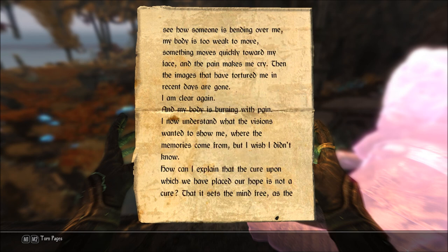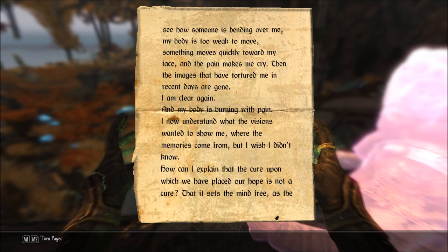Did the visions want to show me what it does? I can see how someone is bending over me. My body is too weak to move. Something moves quickly toward my face, and the pain makes me cry. Then the images that have tortured me in recent days are gone. I am clear again, and my body is burning with pain. I now understand what the visions wanted to show me — where the memories come from. But I wish I didn't know. How can I explain that the cure upon which we have placed our hope is not a cure?